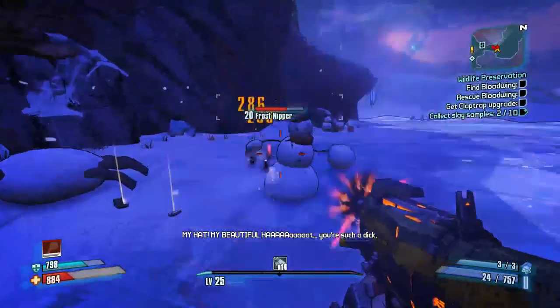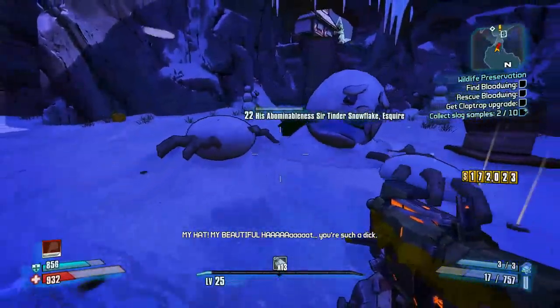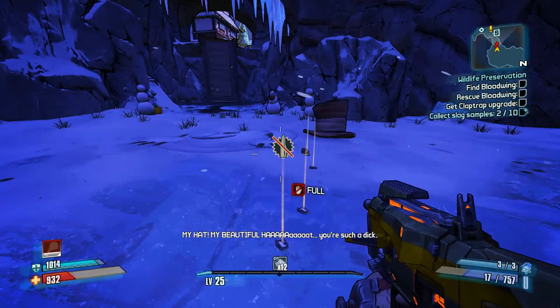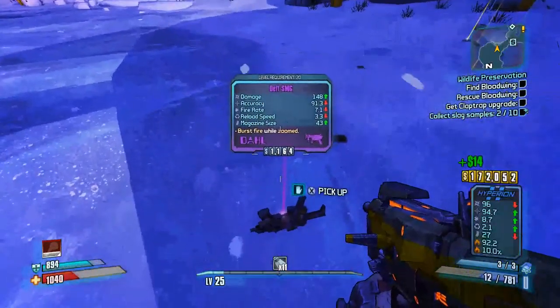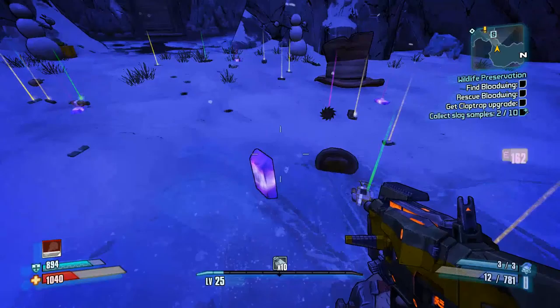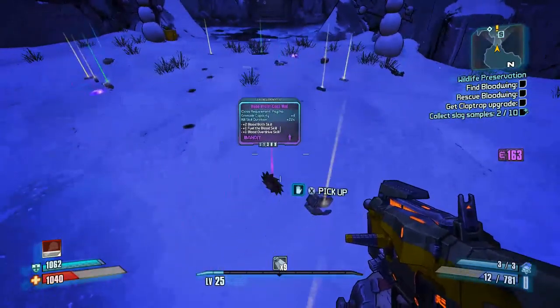Look at that — he was pretty much at full health, at like three quarters. The best thing is if I can get him to throw the Candy Cane, stay right next to it, and then hit him while I'm building stacks so I don't waste my Buzzaxe Rampage.